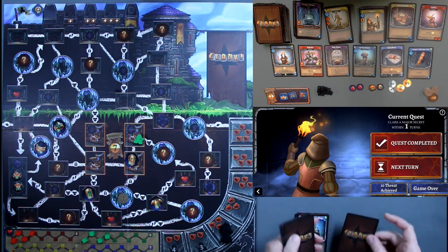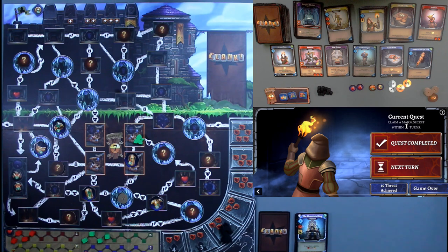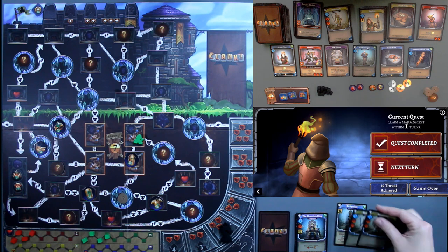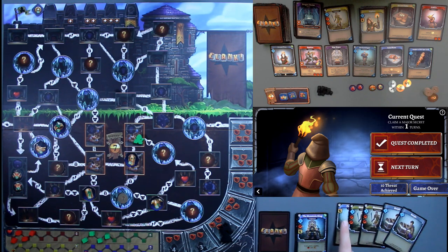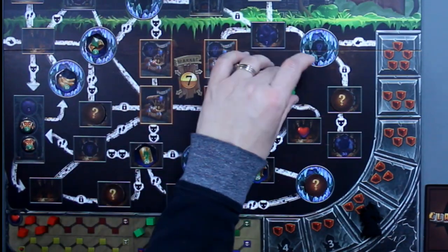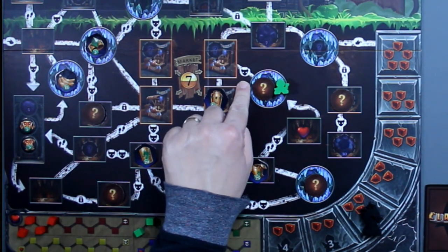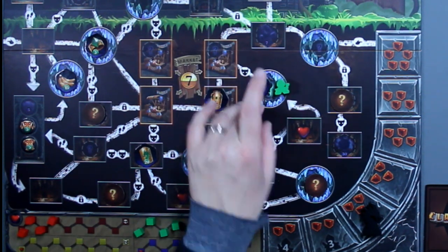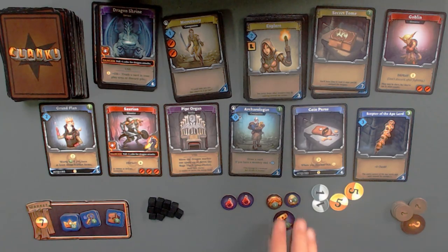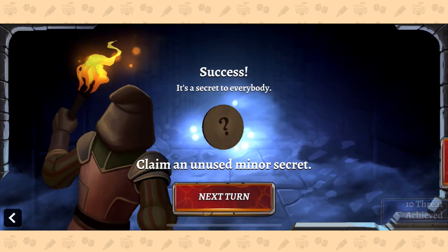Claim a major secret within one turn — I'm going to try to do that this turn. I have my pickpocket, which is great, and two mercenaries and two burgles. The mercenaries are going to be really nice because I'm going to do a movement to go into the crystal cave here, and that's going to use one of my swords to defeat this monster and thus not take the damage. Going into here gains me this major secret. Oh, which is a chalice! That's great, that's seven points. Oh yes, victory will be mine — I hope. This also means that I have claimed a secret, so let's go ahead and do that quest. And I gain an unused minor secret.